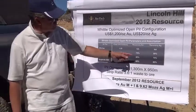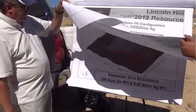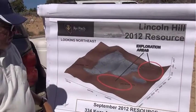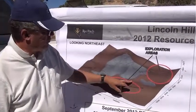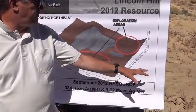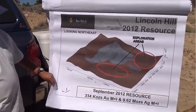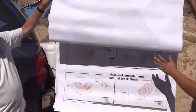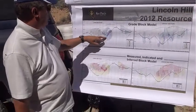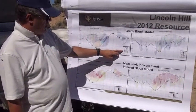Silver recovery looks like 50 to 70 percent. This is the pit design, and we have exploration drill holes in this area. Besides Independence, that is not showing here. These are the sections, and this is showing the block model.